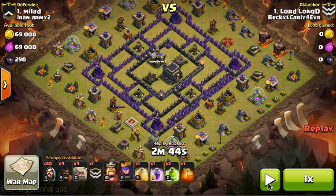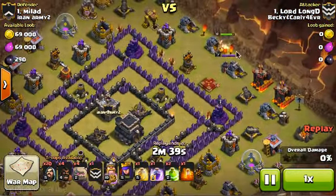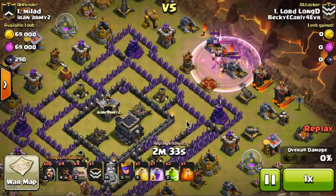I guess we'll start the raid. If you're wondering why I have 4 hogs, I was hoping they would push to the middle to help take out those x-bows once they're distracted by the golems. So here we go — you'll see right off the start I expose a weakness in his base, do a trade, and drop my king to take out his queen. When my king's getting a little low, I rage him up. And the queen's gone.